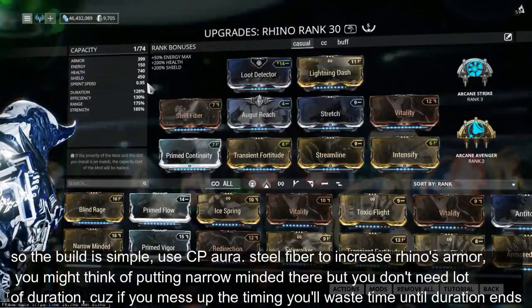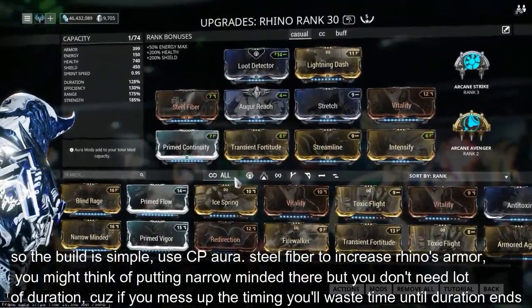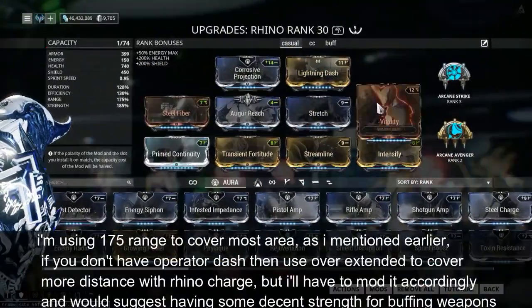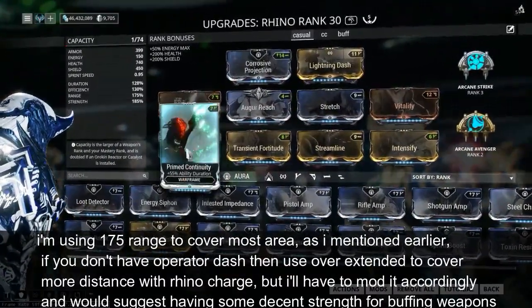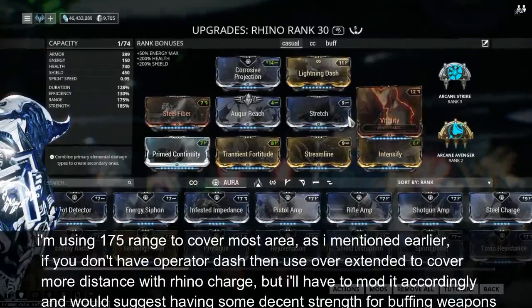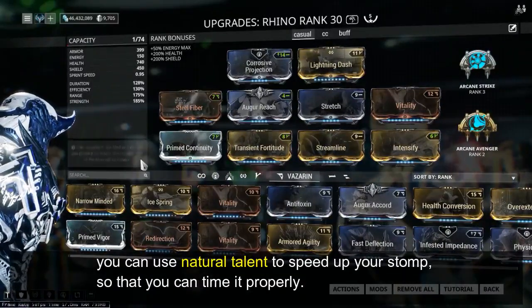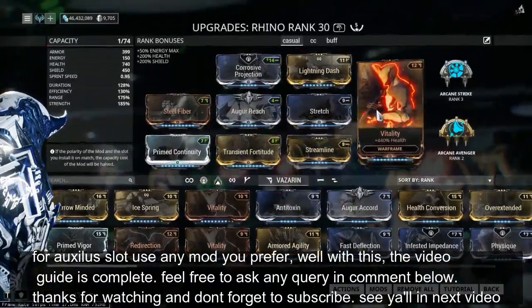So the build is simple. You see Piora. Steel Fiber to increase Rhino's armor. You might think of putting Narrow Minded there but you don't need a lot of duration, because if you mess up the timing you'll waste time until the duration ends. I'm using 175 range to cover most area. If you don't have Operator Dash then use Overextended to cover more distance with Rhino Charge, but you'll have to mod it accordingly and I'd suggest having some decent strength for buffing weapons. You can use Natural Talent to speed up your stomp so that you can time it properly. For the Aura slot, use any mod you prefer.